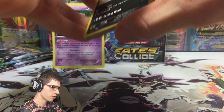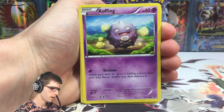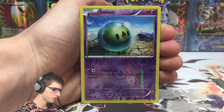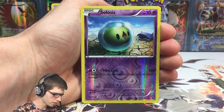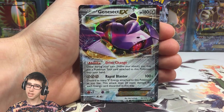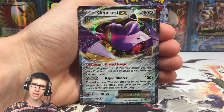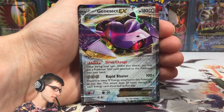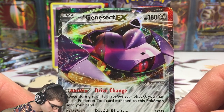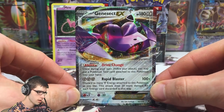Let's go! We've got a Vullaby, Larvitar, Koffing, Snivy, Diglett, Alakazam Spirit Link, Wormadam, Devolution Spray, a Reverse Solosis — just a common — and a Genesect EX! This is a card I haven't seen much of. Out of four booster boxes opened, this is probably only the second Genesect EX I've pulled. Not bad — I'm pretty pleased to see this one. It's got 180 HP with Drive Change and Rapid Blaster, number 64 out of 124.